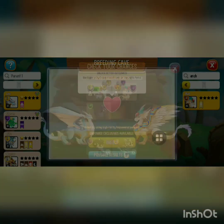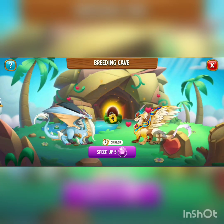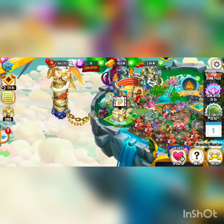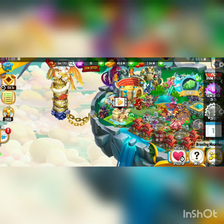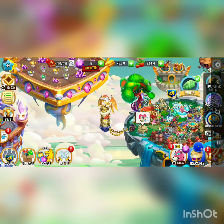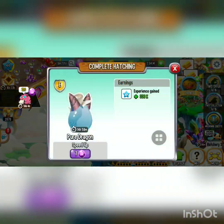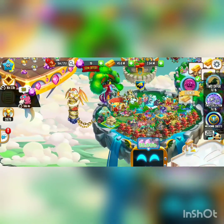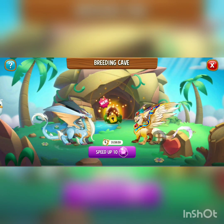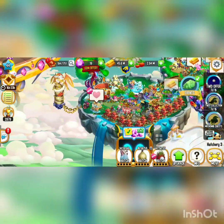Let's try our luck and see if we can do this. I can actually skip the wait with an ad, so I'm gonna watch the ad. We finished watching the ad — I got the pure dragon. Let's try breeding for Zen again. And we got it — we got the Zen dragon!